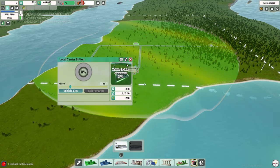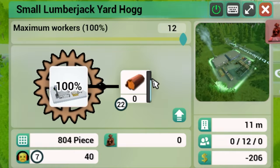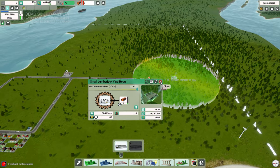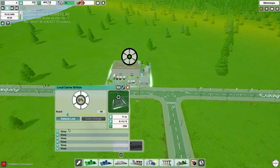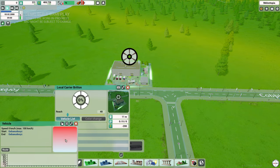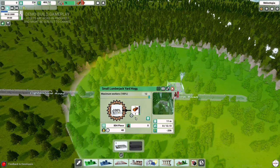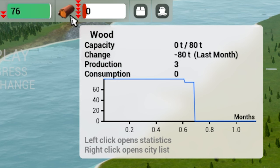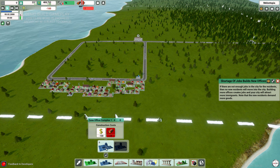We can click on the logging building and see a blue progress bar — once it hits 100% it produces one log. We have six trucks sleeping in the carrier depot right now, and we can rename them, unlock them, and change their colors. Once logs accumulate, a truck will come out, grab the log, and bring it back to storage. We need to start looking at commercial, but we can't build yet because we need more logs.